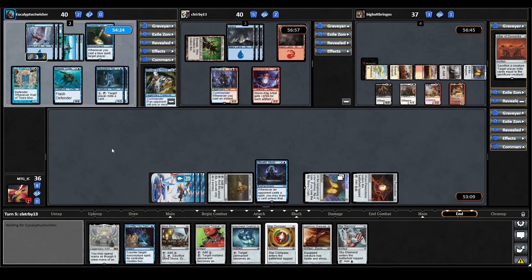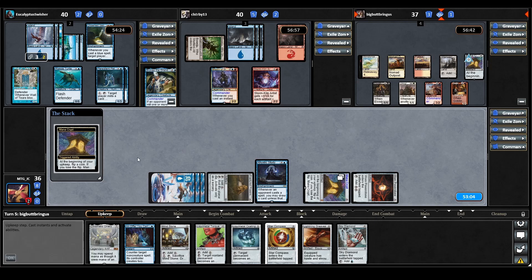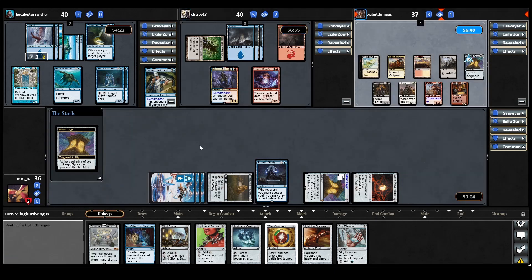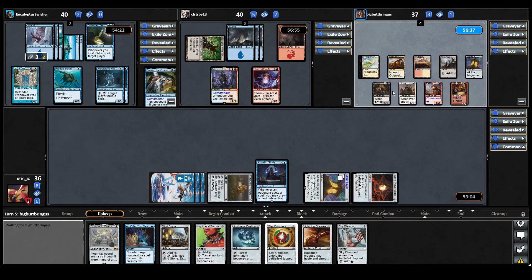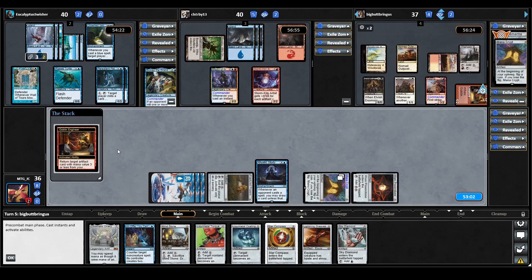Mana Crypt triggers on Alesha's upkeep. I'm very happy with our seating position — having Alesha between us means if they cast anything dangerous, Mizzix will probably respond first. Also having Bruvac in front of Mizzix means Bruvac will likely counter things Mizzix tries to do. We're seated quite favorably in this game. Let's see how much of a difference that makes.